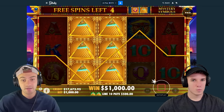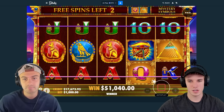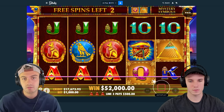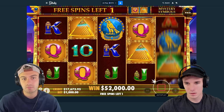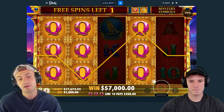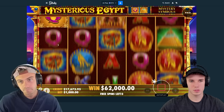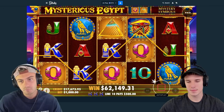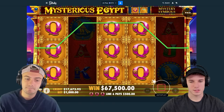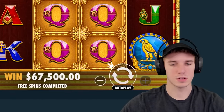Come on, we need three pyramids, four pyramids. Halfway through the bonus and we're halfway back — please, I want all the money back. Queen, queen, queen, queen, queen — full screen. One more would have been beautiful. Don't fuck us — we need four pyramids on this now. No way, dude. Why can't we ever have fun? That's 67 back from a hundred, so that leaves us with 85. Could have been a lot worse, but still wasn't good at all.